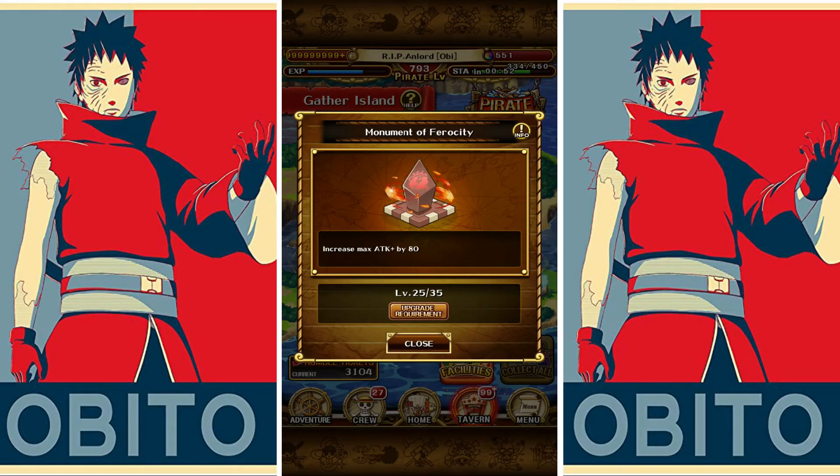The last three islands are monuments which increase your max CC cap. Your normal cotton candy cap is 300 and you can increase that by maxing these islands. I have put every monument to 80 each, which increases my maximum to 540 — as you've seen in my PvP teams where the units are at 540.